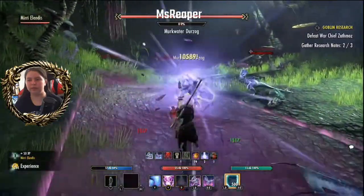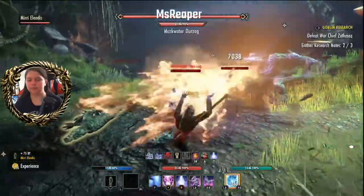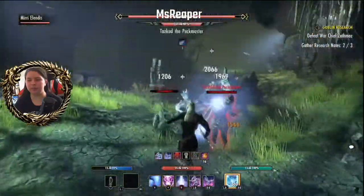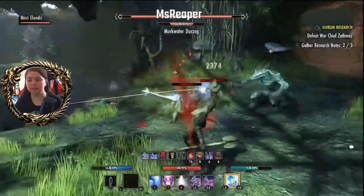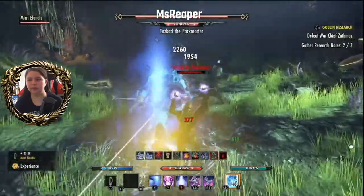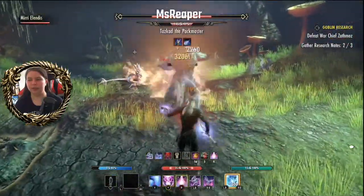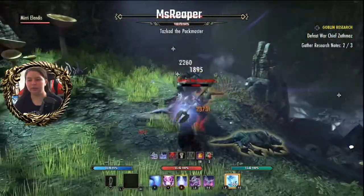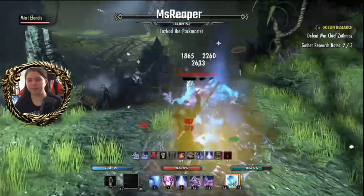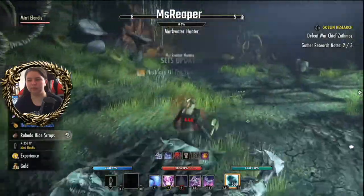Here is your first boss for this area — that guy right there highlighted in red. What we do is we work on the adds first and try not to get the boss's attention just yet. Nevermind — whenever I say that the boss usually goes for me anyway. So just get rid of the adds as quickly as you can. Of course, if you've got a tank, the tank will be taunting the boss while you do that. I don't have that privilege — I basically have my two abilities, me and Miri. Done — that was pretty easy, another thing for the sticker book.